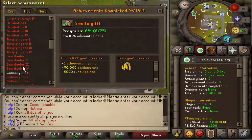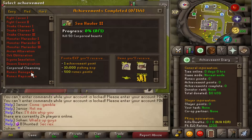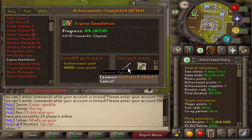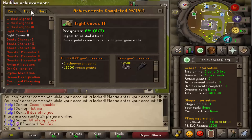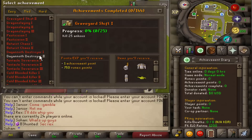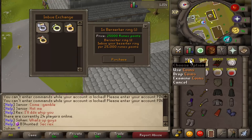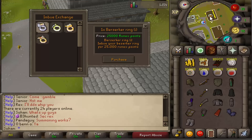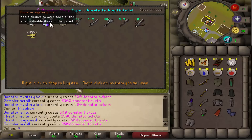Some achievements give rewards like a dragon scimitar, which is quite useful if you're an ironman. There are loads of achievements to pick from - easy ones and hard ones. Hard achievements can reward things like a holy elixir, a prize box, a point mystery box, and loads of other cool stuff. It's really fun to grind towards all the achievements to get these cool rewards. Rune X points are basically a form of currency - you can use them to imbue your rings and buy lots of other cool stuff.